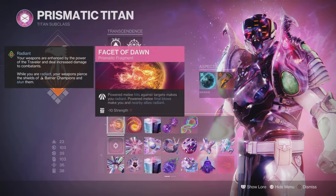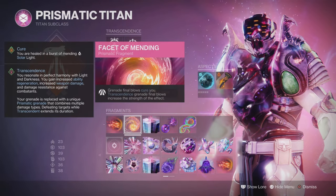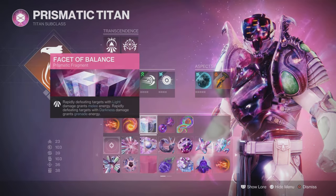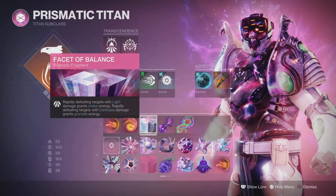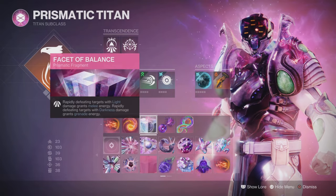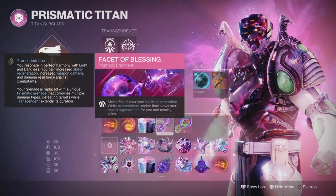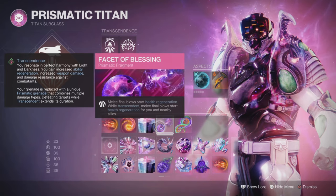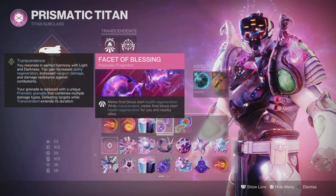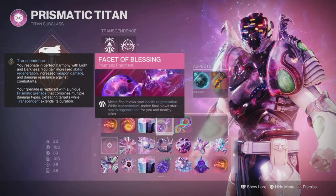Facet of Dawn — we're going to be doing this so that we get Radiant. We're going to be using the Facet of Mending, because Grenade Final Blows cure you, and when you're Transcendent they cure your allies as well. We're going to be using Facet of Balance, so you're going to be getting melee energy back when you're doing Light Damage. Facet of Blessing — melee Final Blows start Health Regeneration, and while you're Transcendent you get Health Generation for you and your allies, so we're going to be going for a lot of Health Regen.